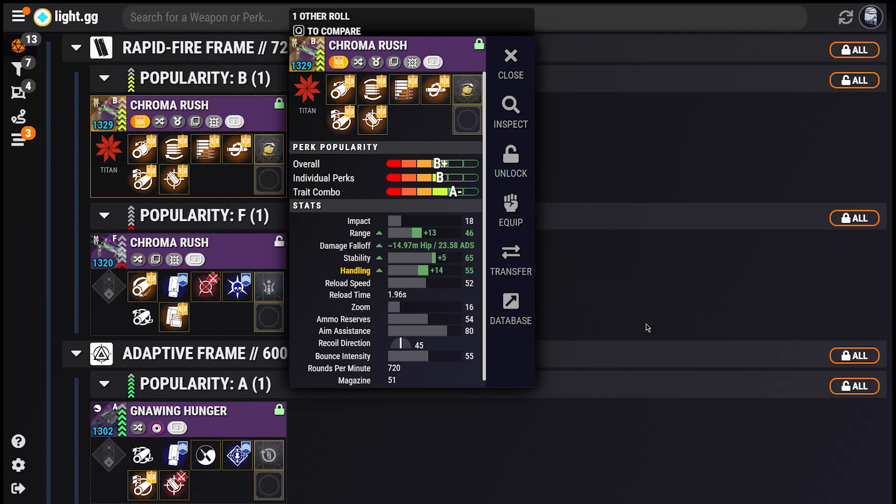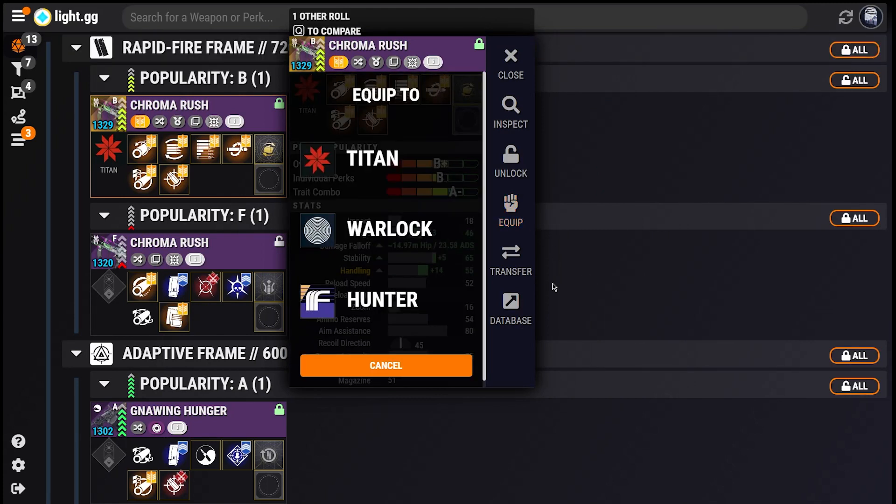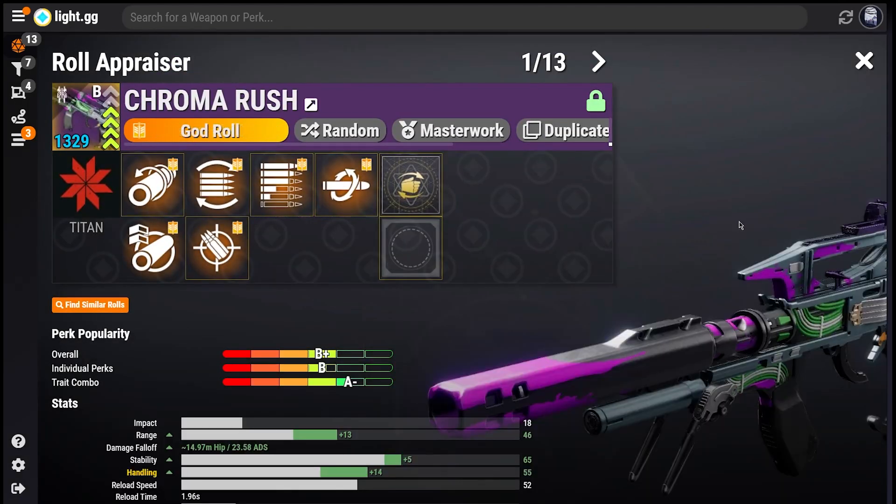The sidebar exposes a ton of functionality that's new to the Roll Appraiser, including the ability to lock, unlock, equip, or transfer your roll directly from within the app. Tapping Inspect brings up an updated look at the Roll Inspector screen, which can now update the perks you have equipped in-game as well.